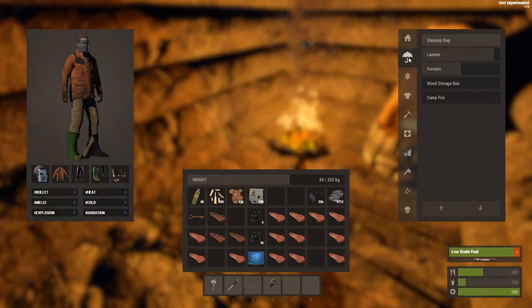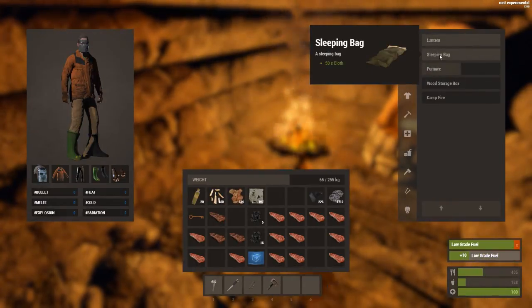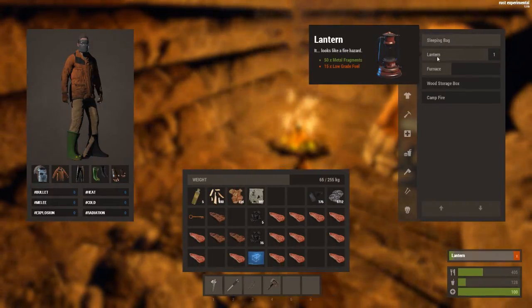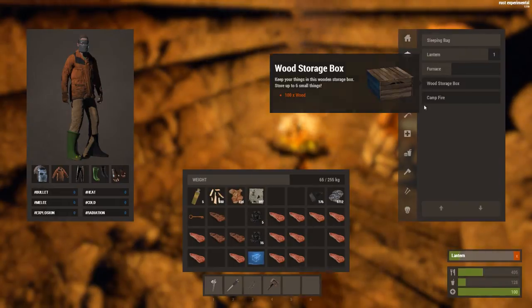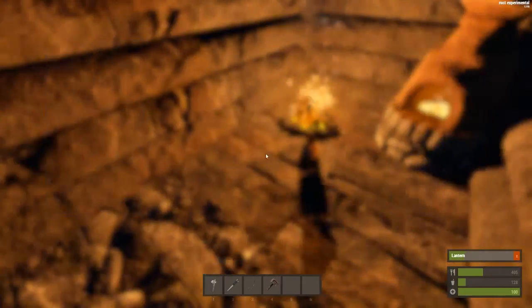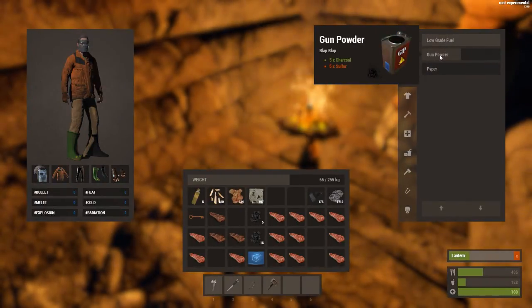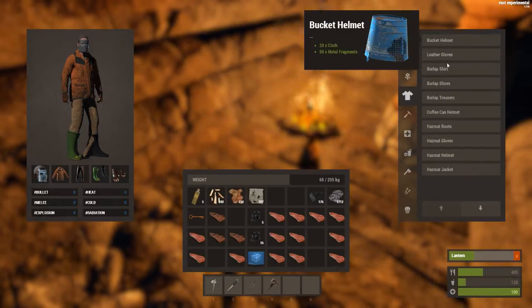How much will that give me? 10. Lanterns — you can hang them and they provide light. Furnaces — they changed the texture of it. They've changed the texture of all the stuff. Campfire right here, there's animals moving around outside. Little red fuel looks the same, gunpowder looks similar, paper looks about the same. Now there's a bucket.